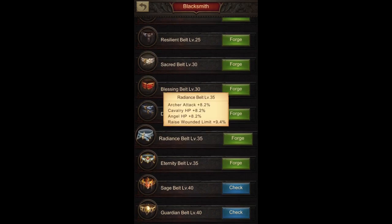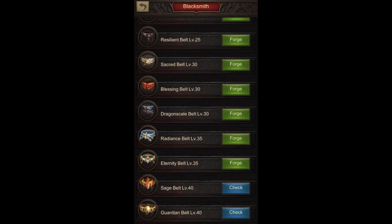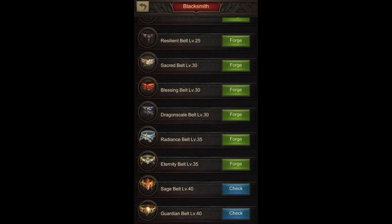For infantry players there is nothing extra coming in here, so focus on the archer attack. There is also additional Angel HP available from level 35. Finally, the Guardian Belt is the one for both players again because archer attack is there. For cavalry players it's great because they also have the hit points, and for infantry players you have an additional angel limit as compensation for the loss of infantry HP points.